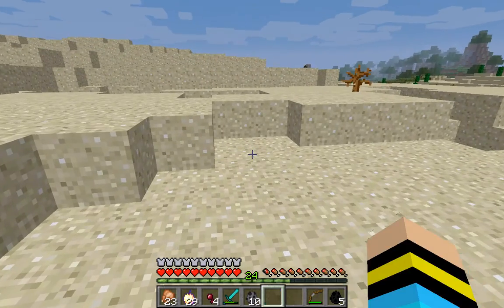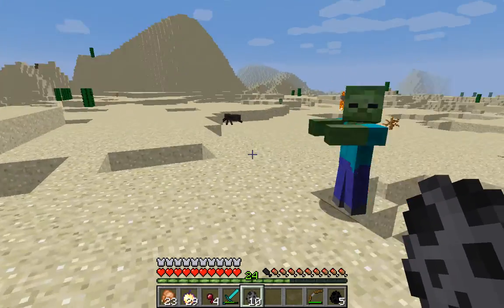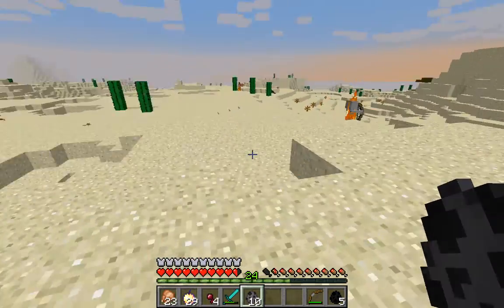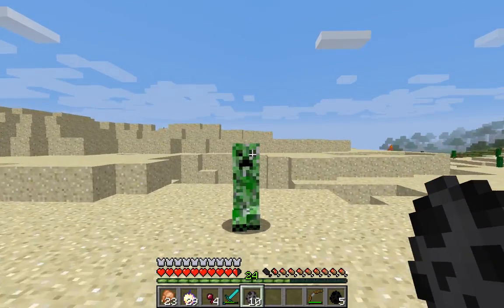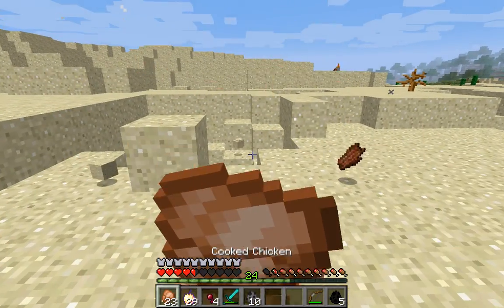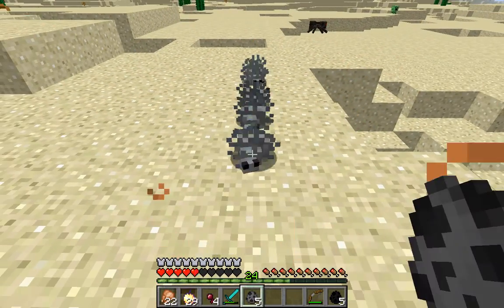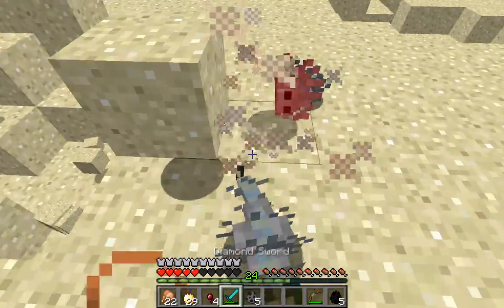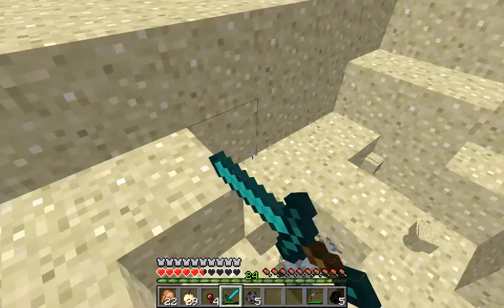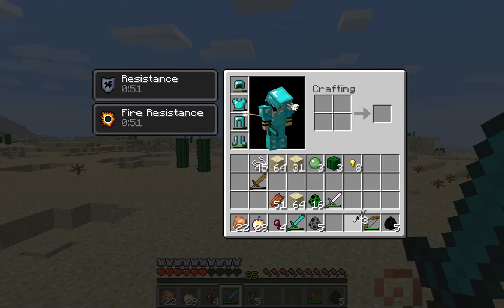Here's some silverfish. Die, die! So what they do is they're kind of small, and they will attack you. They do about half a heart of damage, but there's so many of them and they keep coming. They say if you throw splash potions, it's the worst thing you can ever do.